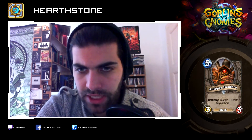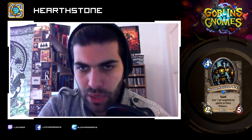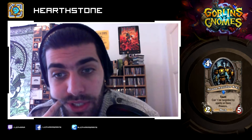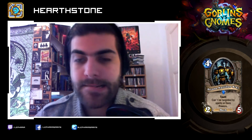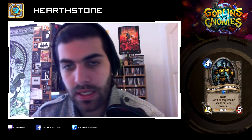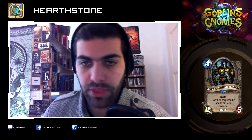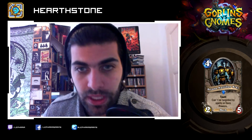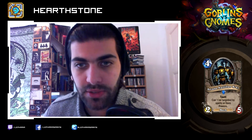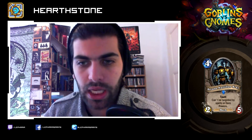Arcane Nullifier X-21: four mana, two-five taunt, can't be targeted by spells or hero powers. That card I like. Two-five for four is not a terrible stat line — it's a bit subpar, but it has taunt and a five health taunt is always nice. With the protection against enemy spells, that card will stick around a bit more and will probably do its job on defense. This looks pretty good for slower control decks.